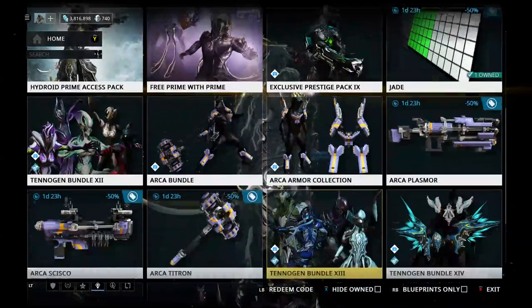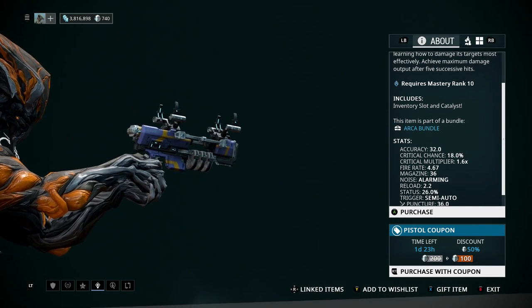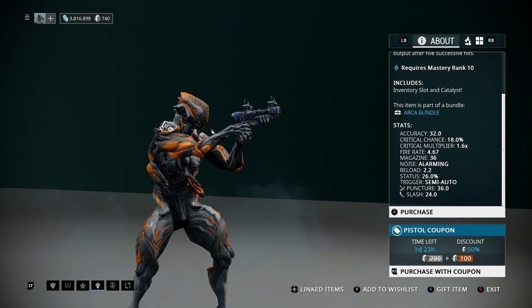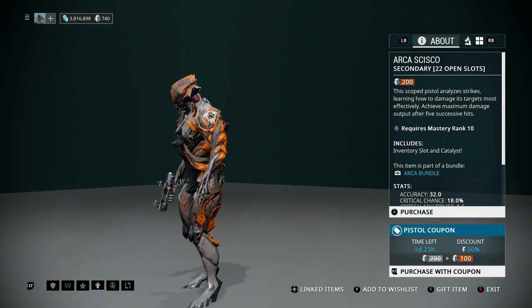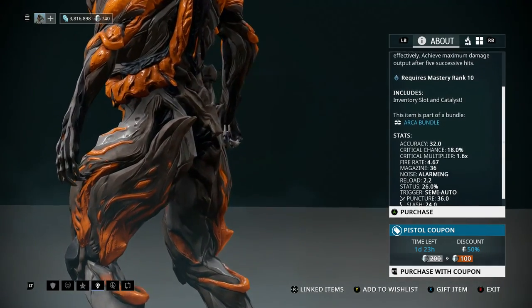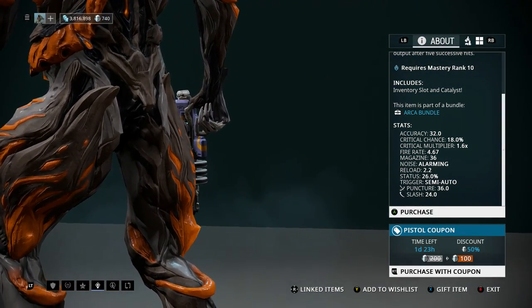The Arca — you still cannot pronounce this, so I'll just call it the Arca Secondary. I know it's not an optical secondary, but it looked like one, which visually made it a lot of fun to use, and I thoroughly enjoyed it. I didn't have to put much work into levelling it up because it's a pistol and came with some pretty decent formas on it.